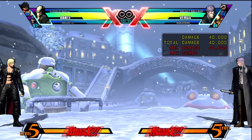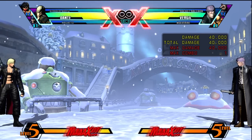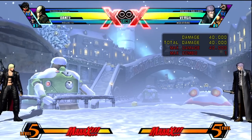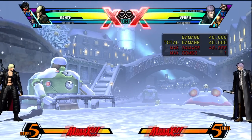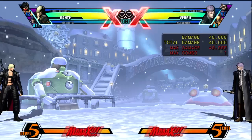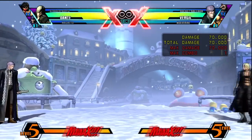We're here to talk about full screen grapples and 50/50s. Dante can get a full screen grapple confirm off Vajra and Disruptor, and it's not really that hard. All you have to do is whiff stand C and cancel into a grapple. So it's going to look like that — here's an example.